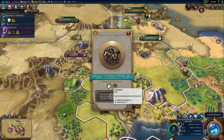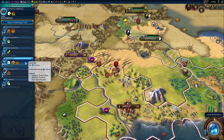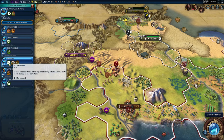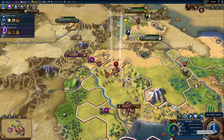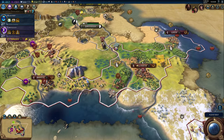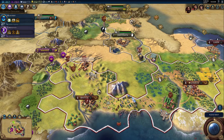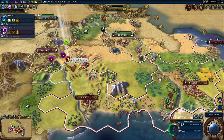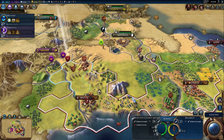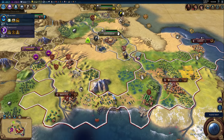I could build a stable, which requires an encampment. The encampment unlocks the horseman unit. The encampment is a district that does a variety of things — especially with walls — and it's a prerequisite for both barracks and stables. I think you choose one or the other for the upgrade. You can basically upgrade your encampment into a horse farm to build more skilled cavalry units.